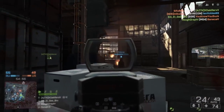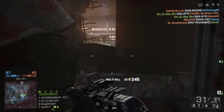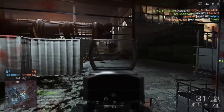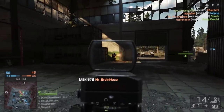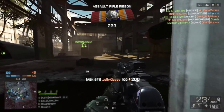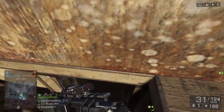We'll begin by looking at the AEK. My preferred way to run this weapon is with a suppressor and angled foregrip. That angled foregrip allows you to basically burst fire very accurate bursts and take people down at longer ranges, and in close quarters you don't really need to burst fire at all. The rate of fire is 900 rounds per minute — an absolute beast — and that suppressor is going to keep you off the mini-map.